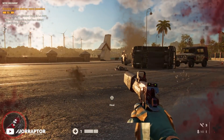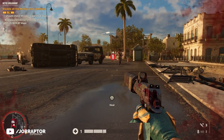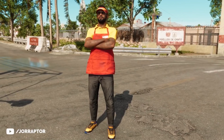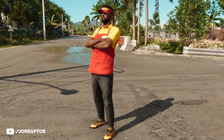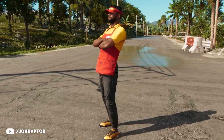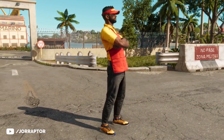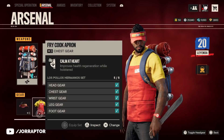Wearing all three doesn't seem to improve anything, sadly. Ubisoft added Breaking Bad armor sets to the game that look pretty cool - like the Los Pollos Hermanos set, of course inspired by and named after the fast food restaurant used by Gus Fring for his drug smuggling business in the series. Staying on the health regen topic, there's one interesting perk in this set: the Fry Cook Apron chest, which improves health regeneration while holstered.